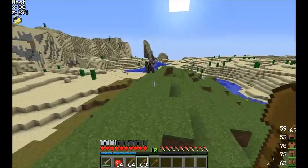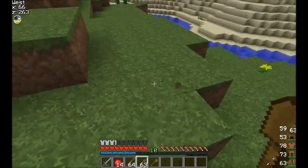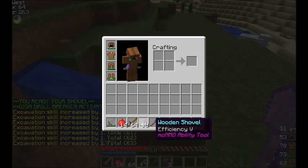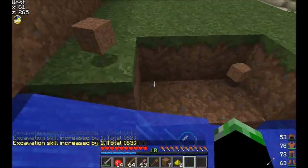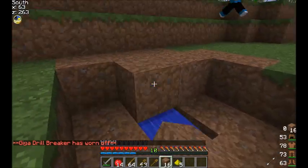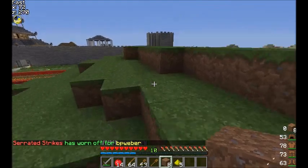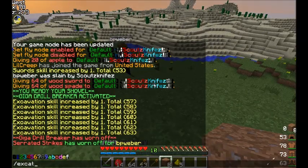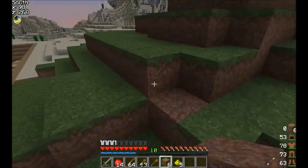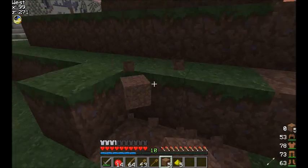So MCMMO pretty much buffs out your skills the more you've played. Also, your tools when you right click on some of them they will do a special ability — like a lot of efficiency — and you can go pick it all up. As you can see it said 'serrated strikes.' With certain levels of XP — as you can see I got five gloves from that — it's because I was using a certain level above excavation. At level 40 you start getting glowstone from the blocks. You can also gain gunpowder from gravel. That's the MCMMO aspect of this.